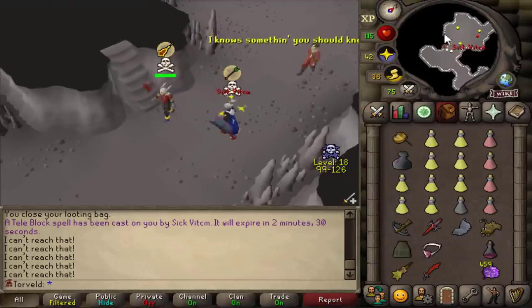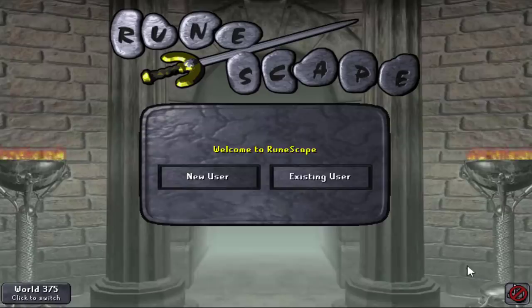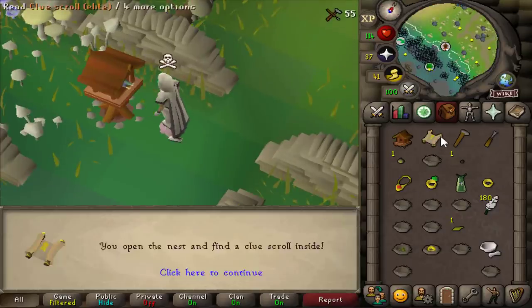Does it work? Yes! The dragon spear — that's not 100% proof that it works fully yet, so we've still got some more testing to do. Elite clue scroll from a birdhouse.